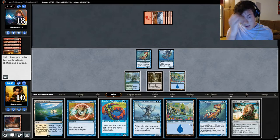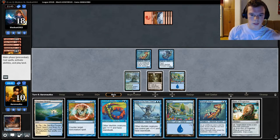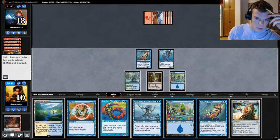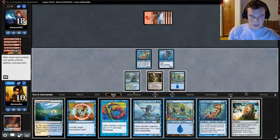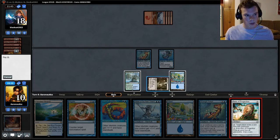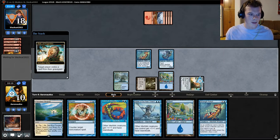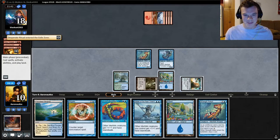We're at ten though. My options are: jam a Lord, swing for six, pass — but then they could play a Bedlam Reveler. Or swing for four, play a Relic of Progenitus, crack it, pass, and also have Negate up again. I think that's what I want to do. I know that sounds a little weird, but I just want to force them to choose a card.